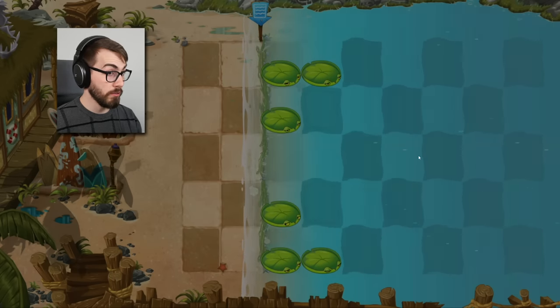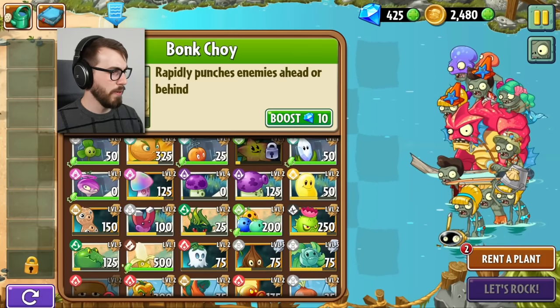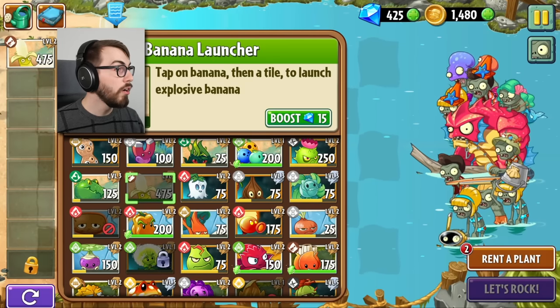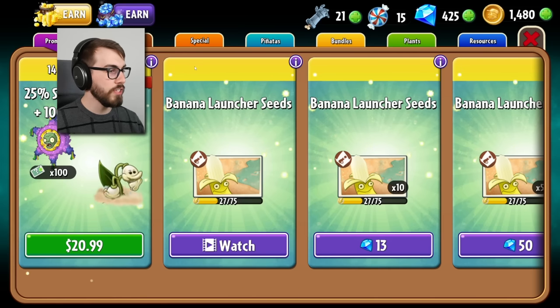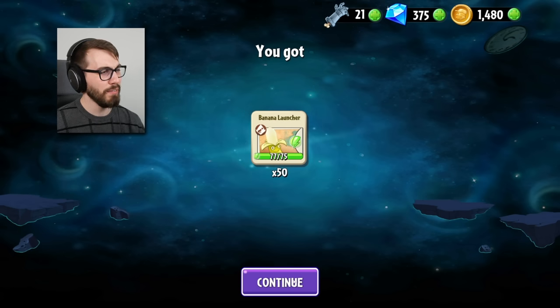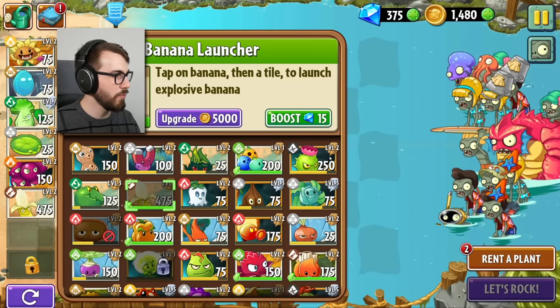This is gonna be 500 sun well-spent, guys. I cannot wait to obliterate with this guy. Tap on banana, then a tile to launch explosive banana. Day 28 — don't lose more than five plants. I think we just have to keep doing what we're doing. Of course, I'm gonna take my new banana with me. It's called an upgrade — sun cost goes down, damage goes up, toughness goes up, fire rate goes down, which is good. In the store, they are selling seed packets for the banana launcher because it's Banana Launcher Week. I can't upgrade this guy because I don't have enough coins — this is the worst day of my life.